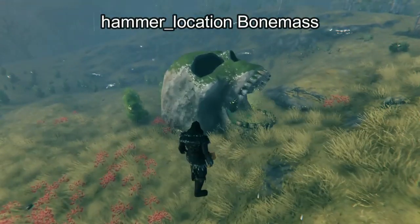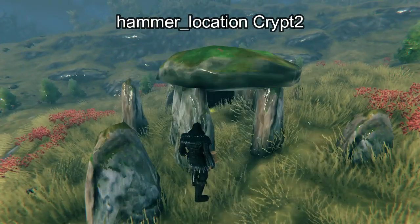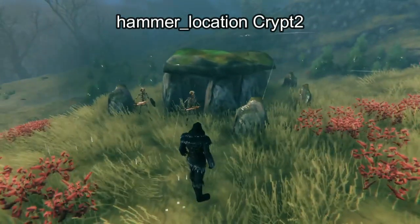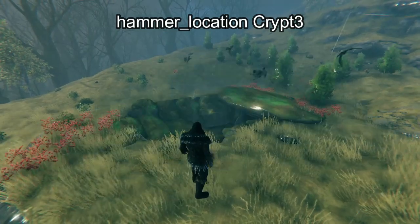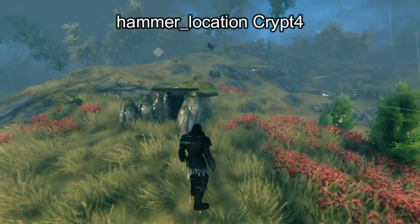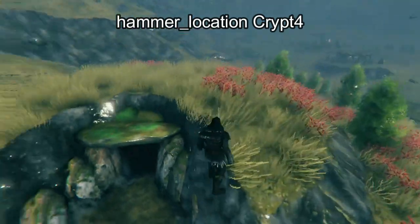Next we have the Bone Mass Spawner, and then we have what the game calls Crypt 2. I'm not sure what Crypt 1 is, but this looks like the first crypt that you find. Next we have Crypt 3, which is the kind that goes into the ground. Next we have Crypt 4, which does the same thing except it actually raises the ground around it.